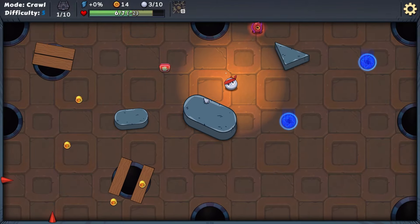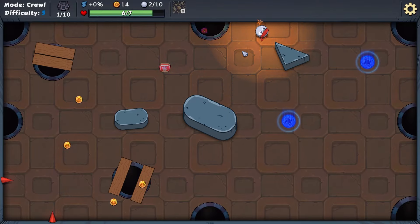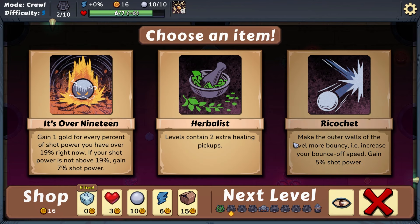We did miss four coins but I think it's okay. This looks really strong: gain one gold for every percent of shot power you have over 19 right now; if your shot power is not above 19, gain seven percent shot power. That could be pretty good. Ricochet making the outer walls more bouncy — I don't like that. I say we go Herbalist early on. I feel like this would be really strong as well.